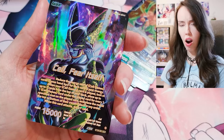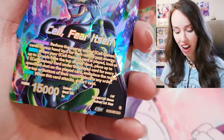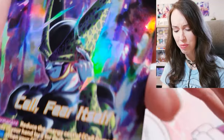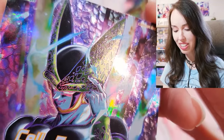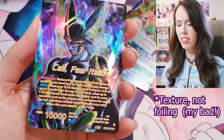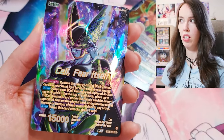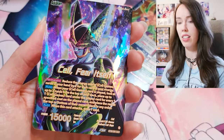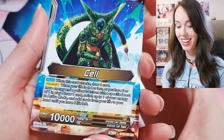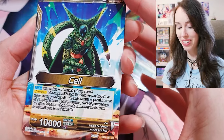Oh okay, oh my goodness — what?! SLR. Cell. Fear Itself. Oh my goodness, this is beautiful! It's got that kind of almost bubble-wrap foiling. I think this is my first Special Leader Rare from a master set. The closest thing I've gotten is pulling alt art leader cards from Fusion World, but that's it. Okay, this is beautiful. I will happily take that. Oh, look at that — what a fierce pose! Oh my goodness.